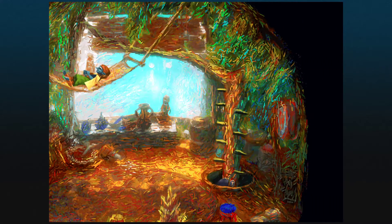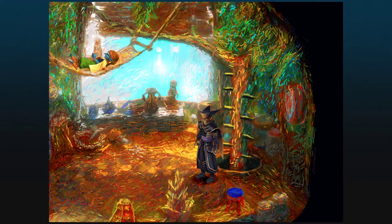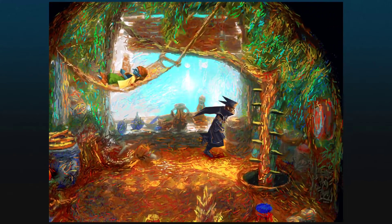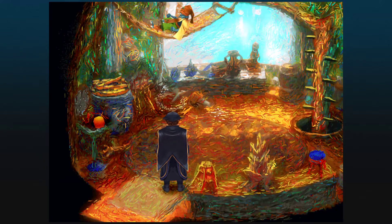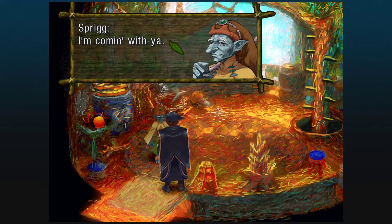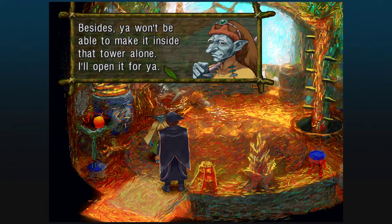There's access to that save point and nothing else. Not that that really matters all that much. Give you a place to sleep and you're leaving without a word of thanks. Well, I'm a mute — I can't talk. Or can I talk now that I'm in Lynx's body? That didn't last long. If you noticed when I was in the menu earlier, we're kind of missing something. We won't make it inside the tower alone, but Sprig says she'll open it for us. Well, Sprig joined your party.